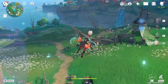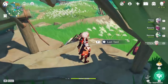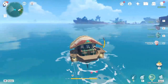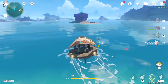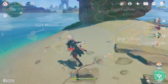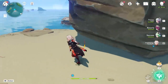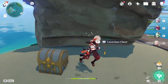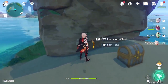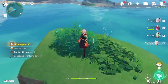You'll probably encounter treasure hunters near these places, so clear them out and interact with the texts — make sure you've read the scriptures in the order shown. Then find a skiff waypoint, summon the Wave Rider, and make your way to a tiny island not even marked on the map. Run around the massive rock in a specific direction and you'll uncover a luxurious treasure chest.